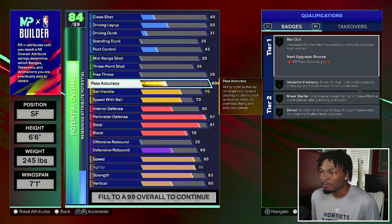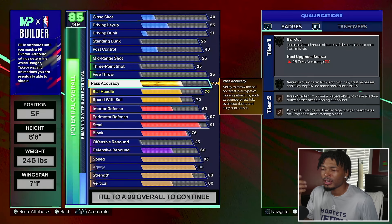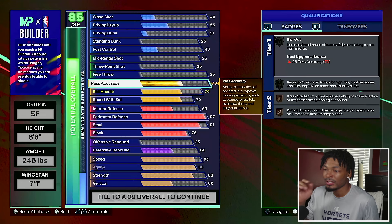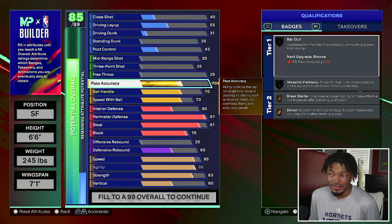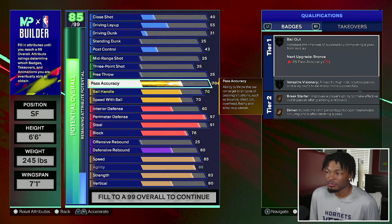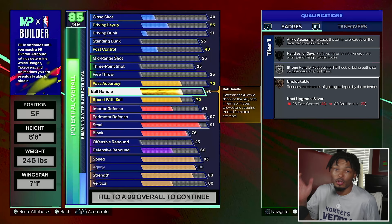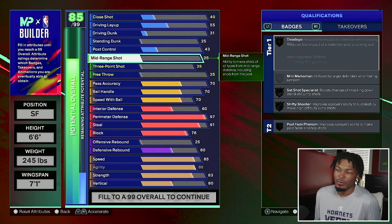Speed with ball we're going with a 70, ball handle we're going with a 70, and pass accuracy I'm gonna go with a 70. I was playing on my IRL build the other day and a 70 pass accuracy online is pretty decent even though the lanes are crazy. I didn't want to go any lower - I feel like 60 or 65 is a little too slow. Ball handle at 70 makes sense if you want to catch it out of the corner or break, and the center can outlet it to you for a dunk.